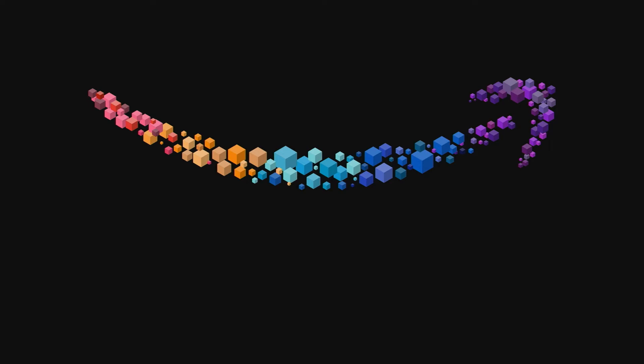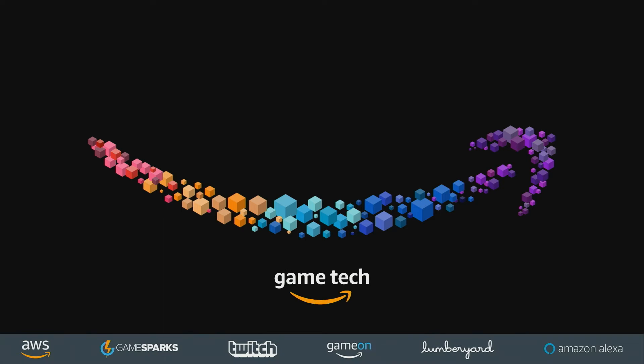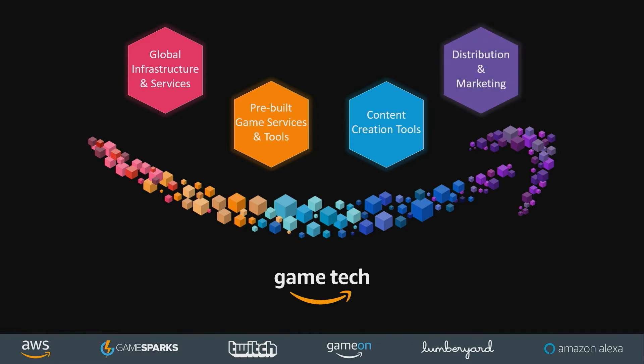So, what is Amazon Game Tech? What are we doing here at GDC? I've got a little slide here that talks a bit about that before I dive into matchmaking. Amazon Game Tech brings solutions from across Amazon for every stage of your game's lifecycle. We have global infrastructure services — this includes AWS game servers, analytics, and core backends. We also have pre-built game services and tools; this is where GameLift and FlexMatch fall. We have content creation tools like Lumberyard, and finally, distribution and marketing channels to help you get your games into sales channels.